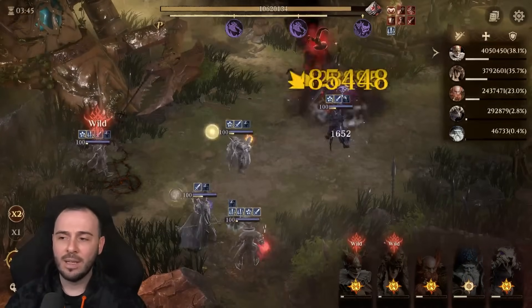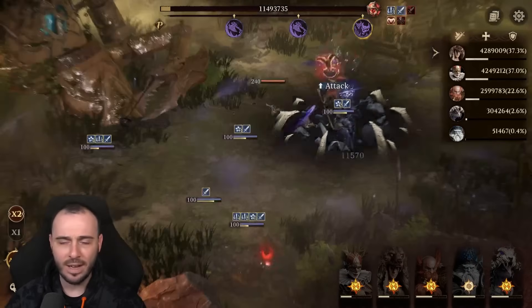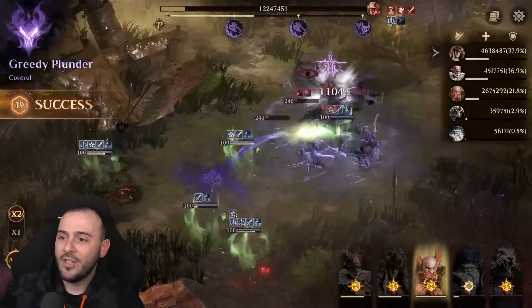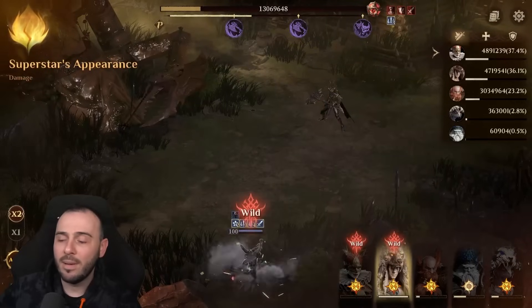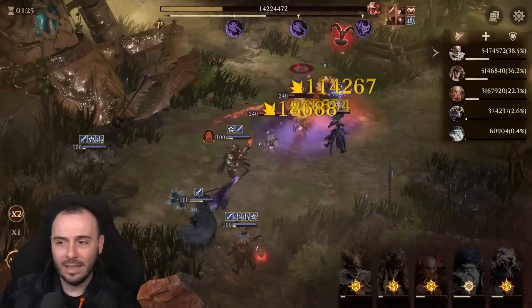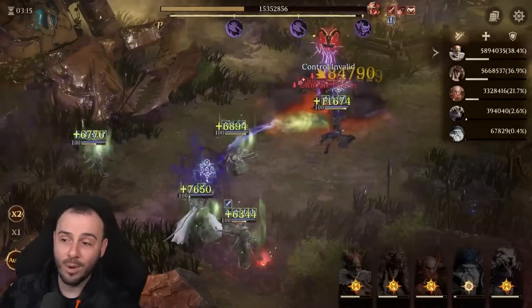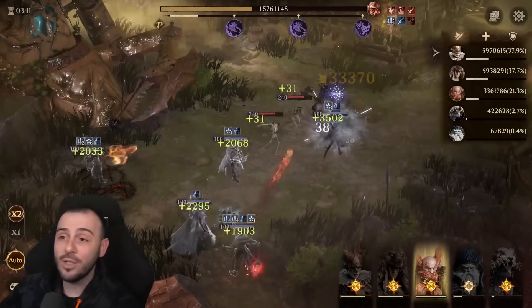Maybe next season I'll build her on a Cereal set to get increased attack on the team whenever we land a debuff, if the set stays the same. I definitely prefer the Cereal set as it is now compared to season one. She's keeping the team up and running, landing those important debuffs on the enemy — that's what matters most because we're able to ramp up a lot of damage against this boss.